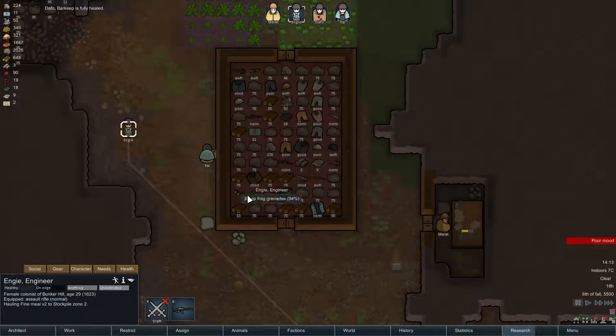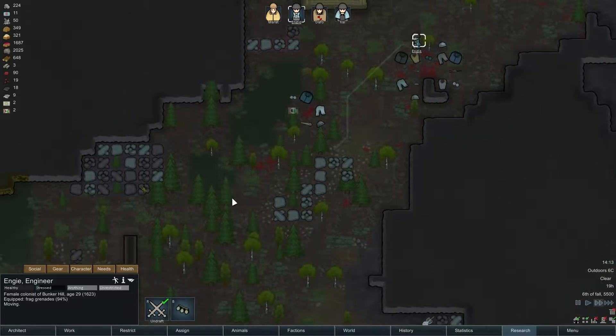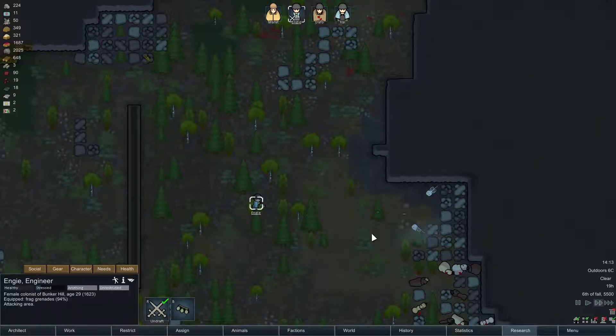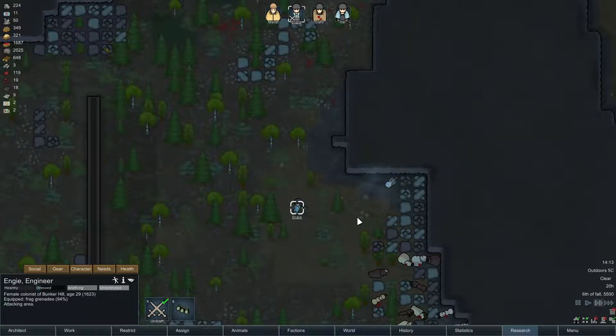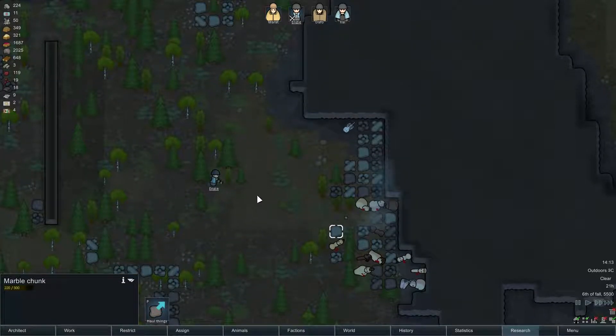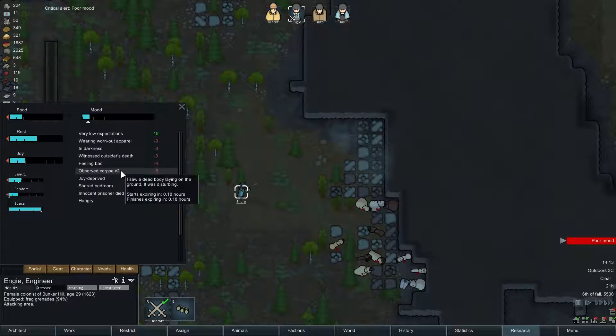Davo's fully healed. Engie, can you go and use those frag grenades for me? I'd like you to haul them. What we're gonna do is use the powerful effect of explosives to get rid of a bunch of corpses - it's gonna be just fine, nothing to worry about. There we go, one of them is gone. Moving on to the next, we're just gonna work our way through the pile here. This is actually quite efficient like body removal - trying to not take out the chunks while we're at it. You just got a poor mood - I think you just observed them. Nope, it starts expiring pretty soon.